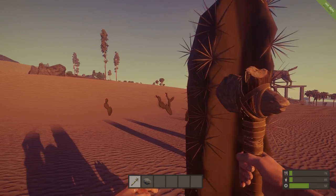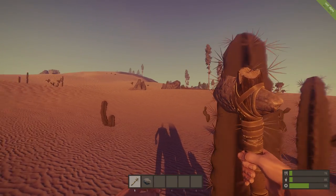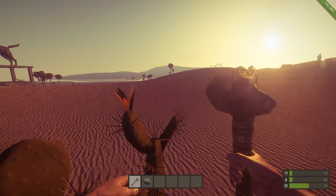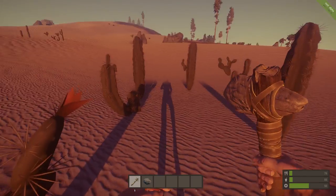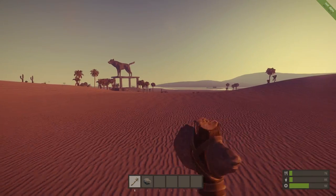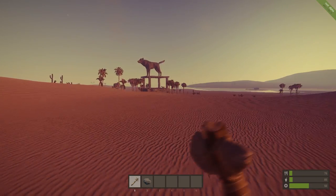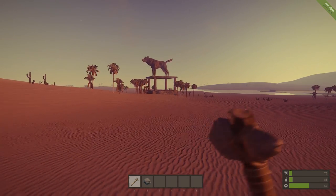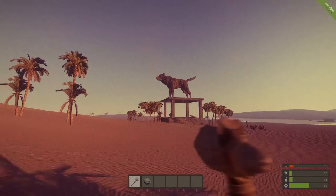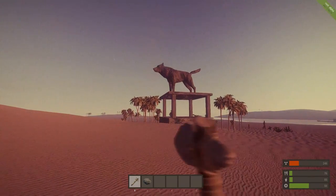Look at this — we've got cactuses now! I've never seen cactuses in the game. How cool is that? It doesn't look like I can hurt myself on it. That would be actually kind of cool if you were running from a guy and ran into a cactus and it caused bleeding damage — not a lot, but just a little bit of bleeding. You'd have to be careful where you're running. Look how cool this statue looks though. A lot of radiation near these statues, I can tell you that.